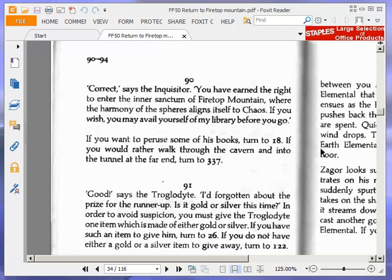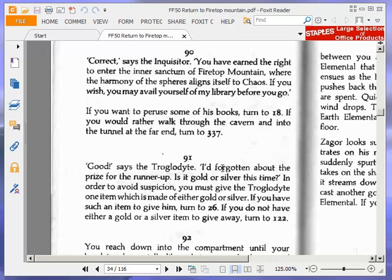'Correct,' says the Inquisitor. 'You have earned the right to enter the inner sanctum of Firetop Mountain, where the harmony of the spheres aligns itself to chaos. If you wish, you may avail yourself of my library before you go.' If you want to peruse some of his books, turn to 18. If you would rather walk through the cavern and into the tunnel at the far end, turn to 337. We'll decide what to do in the next video — this video has gone over an hour. I intended to stop it at 43 minutes but got sidetracked with those really interesting puzzles. So thank you very much for watching, and goodbye.